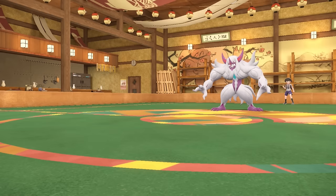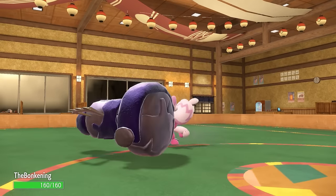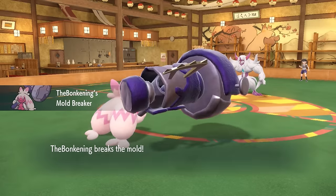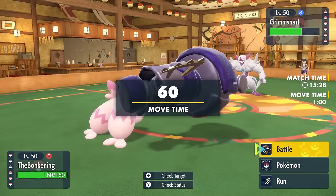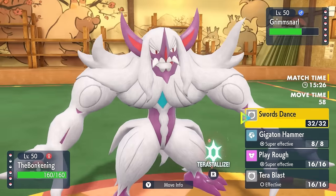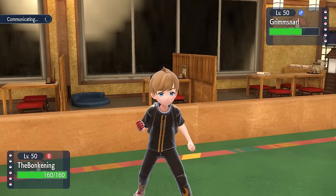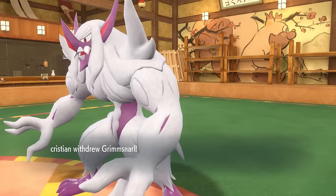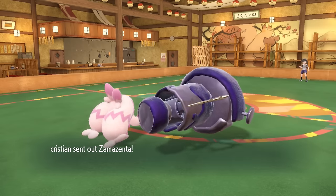Tinkaton actually has a pretty good matchup here. I don't care about Dark Pulses even with the Nasty Plot — I can scare this thing out with the threat of a Gigaton Hammer, and we know that Reflect isn't going to stay around for eight turns. I come in floating with my Air Balloon, and this time I'm going to go right for the Gigaton Hammer to get as much damage as possible. They actually end up switching out and bring in Zamazenta.